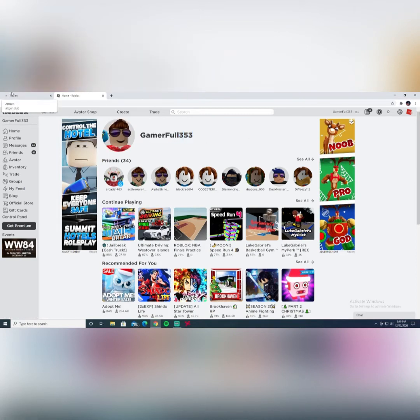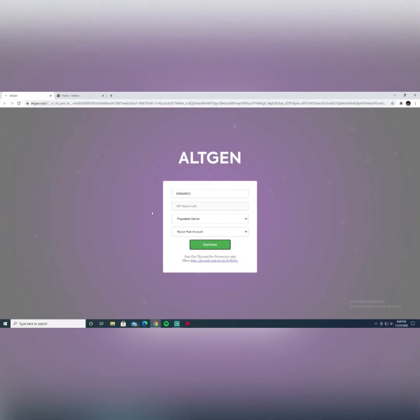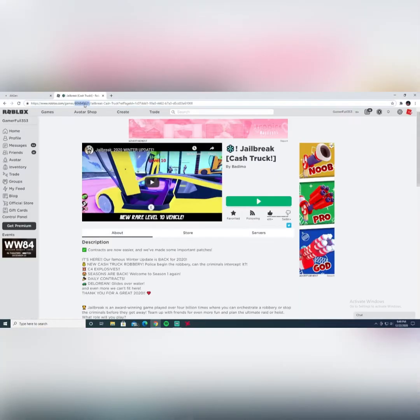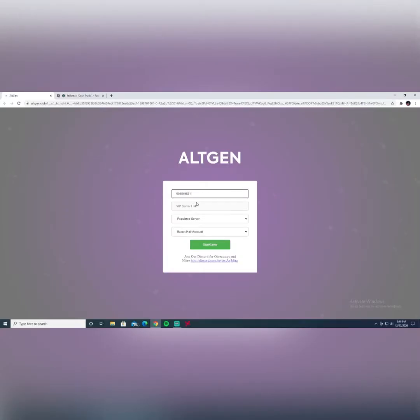So what you want to do here is go to this thing called alt gen. It's going to ask you to copy a game ID. I'm just going to do Jailbreak — copy that number, it's on the top right here — and paste that in.